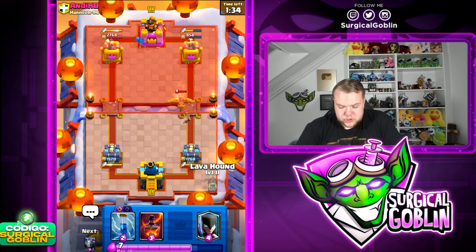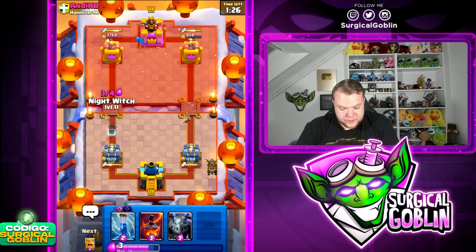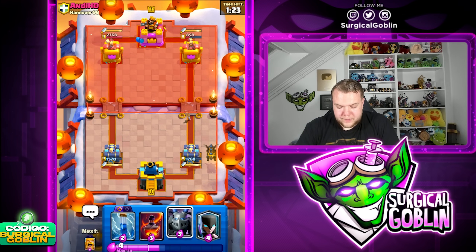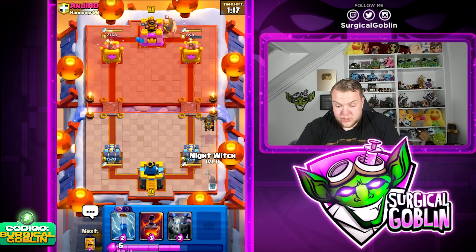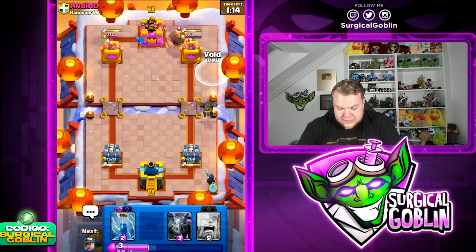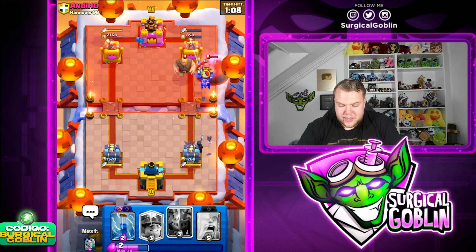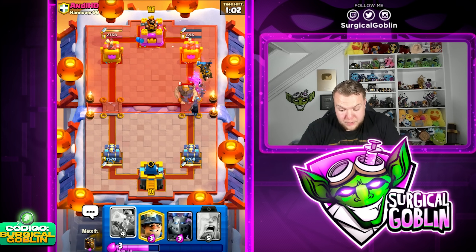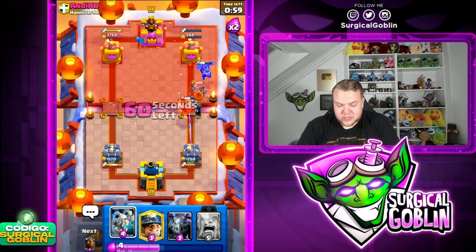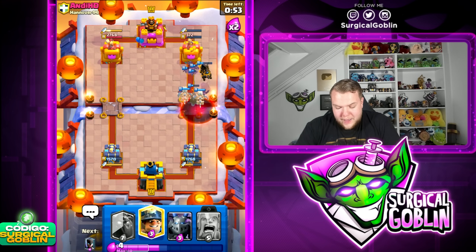Afterwards we can just focus on another push with the lava hound. I'll support it with mega minion and prepare my void spell against his little prince. His only air counter now in cycle is the little prince. Let's have the void spell ready — and there you go, void spell right away, already had it ready. That instantly deletes it. Oh my god, the void spell plus the zap just got so much value — amazing trade for us.